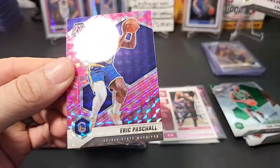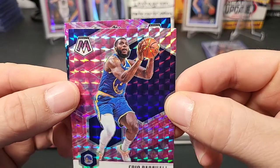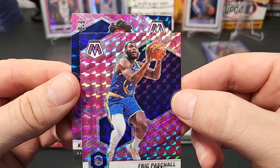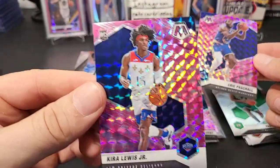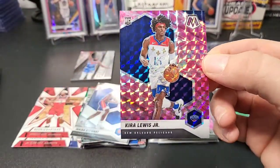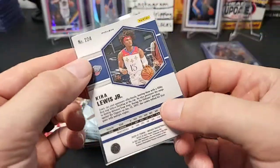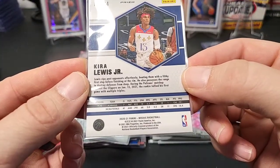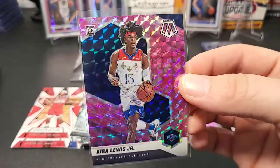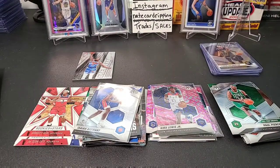We've got a Caris LeVert — I'll put that in the pink pile — and an Eric Paschall. Let's see if we have a rookie here. We do have a rookie — it's going to be Kira Lewis Jr. on the Pelicans. At least we got a rookie. Kira Lewis Jr. — I don't know much about how he's doing, I haven't been tracking his stats, but a rookie's a rookie, that's good in my book.